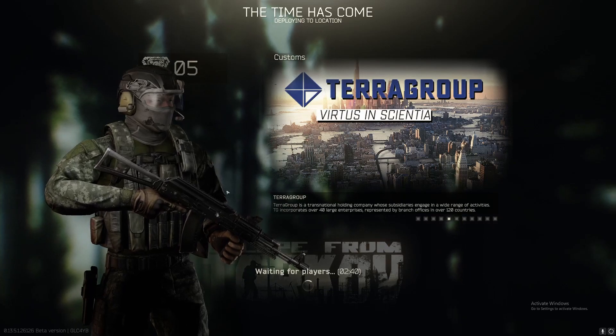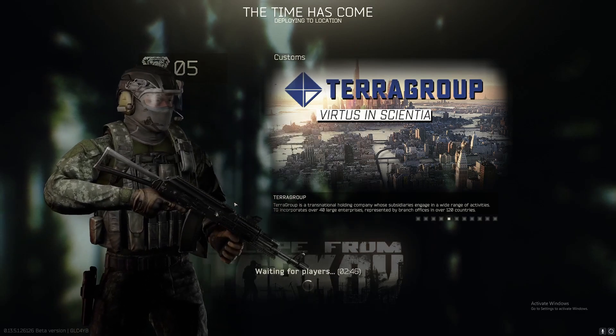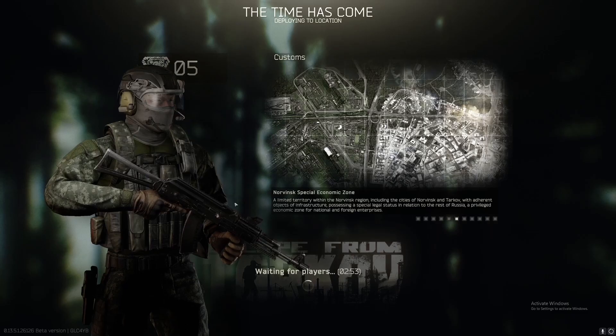Loading into customs again. We had a very successful raid just previously, so we're going in with the kit we found — the tier 5 armor and everything. We need to go to the truck, and that is to get the bronze pocket watch, so that's going to be the main goal of this episode.